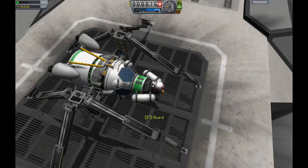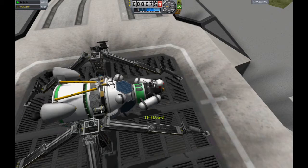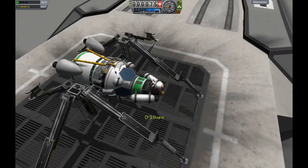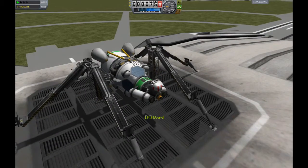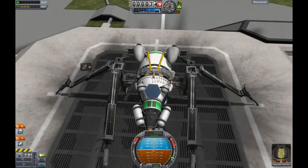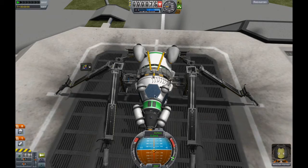I have monopropellants and xenon gas, and also classic fuel in this part. So the ship is quite complementary with the other one. This one can also be used to transfer the Keithane into a bigger tank to store the Keithane on a larger scale.